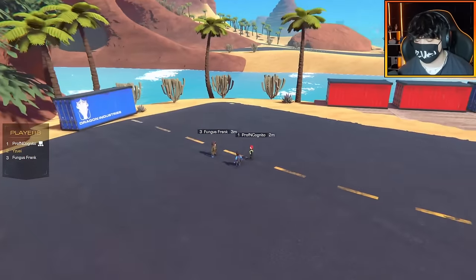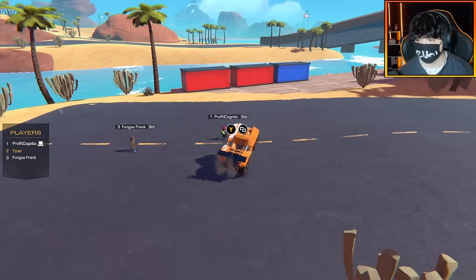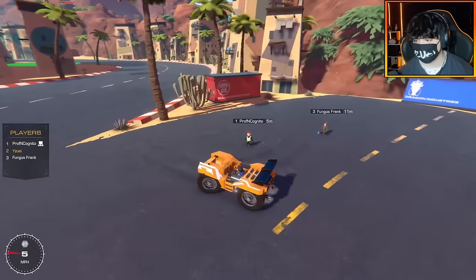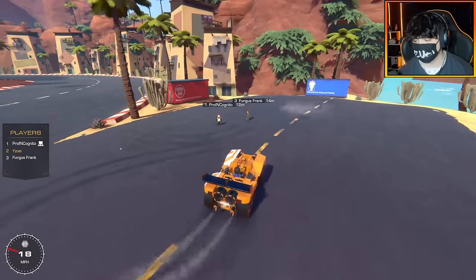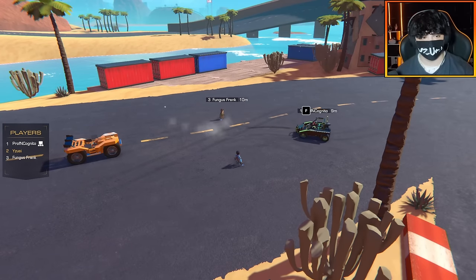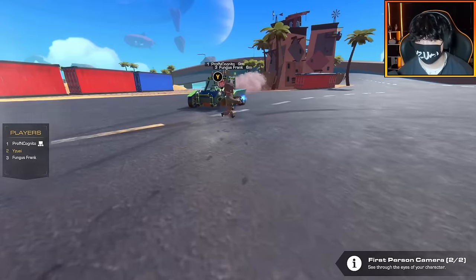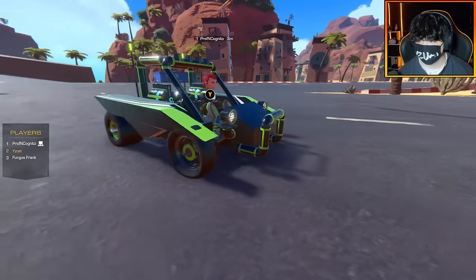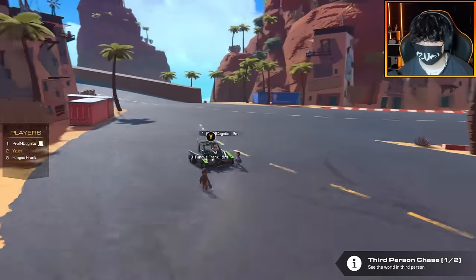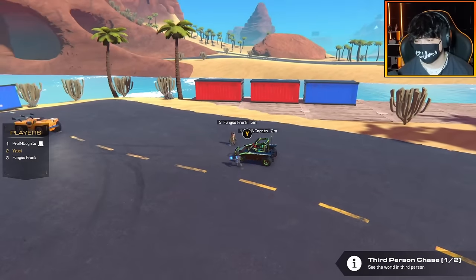Alrighty guys, have we finished our beach buggies? I'm super eager to show off mine. Here it is! I obviously have my two boosters in the back there, and I even have a little horn. Look at the buggy design though - it's like a beach golf cart. That's like the classic beach buggy look. I'm slowly starting to learn how to use my blocks in Trailmakers now. We went from Stormworks to this. I'm getting away from the brick - I'm using wedges now.